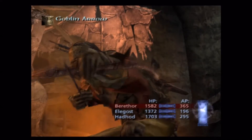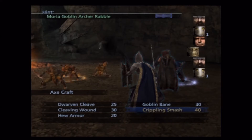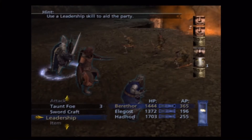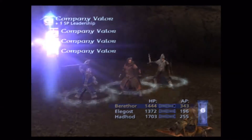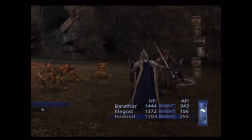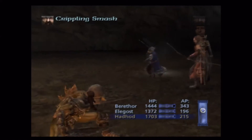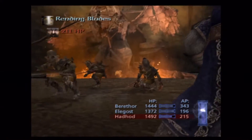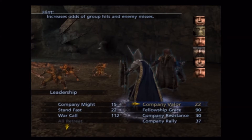Nice — take that! Throw the Valor out. Unfortunately Berethor didn't get his turn first, but luckily Elagast and Hadhod actually connected. Elagast's dex is okay — still, Valor's on him and he still managed to miss.